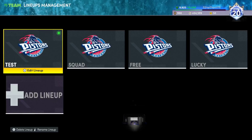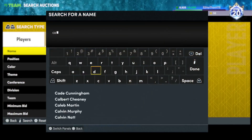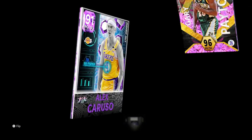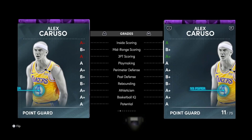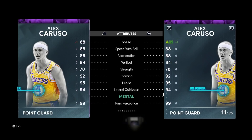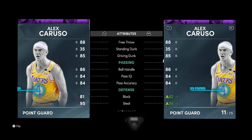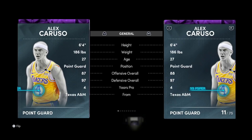Some of the upgrades weren't that much to be honest. Looking at Caruso, the speed may have just been a plus 1 — I think it was somebody who just wasted their contract. So the difference is: plus 3 three-point, plus 2 driving layup, plus 1 block, plus 1 steal, plus 1 speed. This was someone who literally just put things into a diamond shoe without really knowing what they were doing.